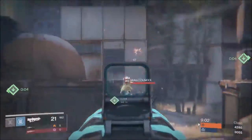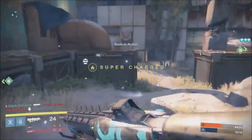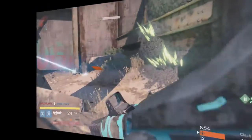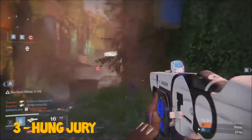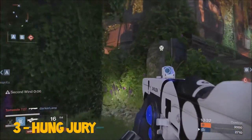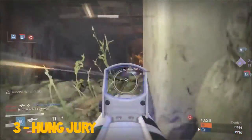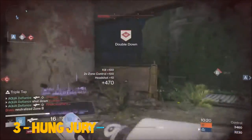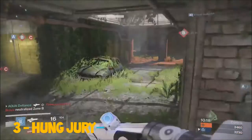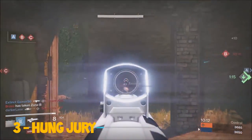Coming in at our number three spot we have the Hung Jury, a Dead Orbit scout rifle. This scout rifle is obtained through Dead Orbit packages or you can buy it from their stock. The version before the update was extremely good and had Firefly and Triple Tap, which is the one I'm using in the gameplay in the background. This weapon does 61 headshot damage and I believe 43 body shot.